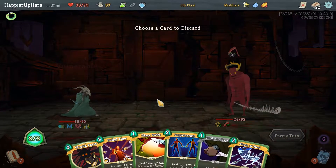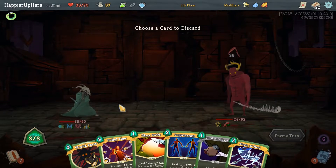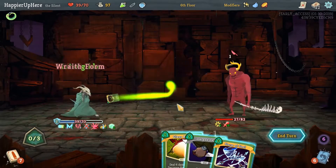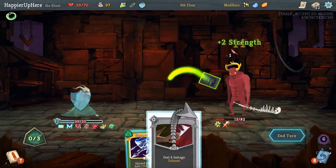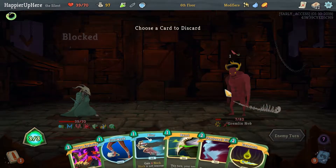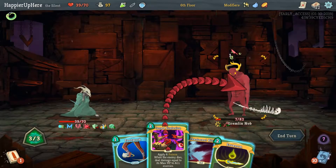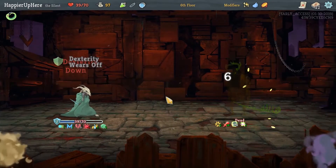Can we kill this turn? Oh, there's Wraith Form — we can play that. I don't think we need Doppelganger. Let's do Bullet Time, Wraith Form. Glass Knife, Spoken Dagger. That was unfortunate — we can't kill. We can just do Corpse Explosion. That was a little difficult.